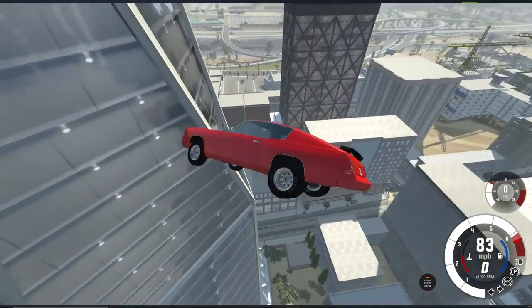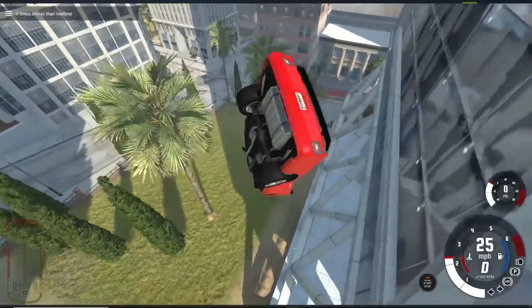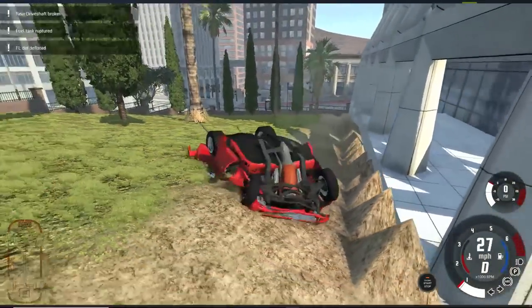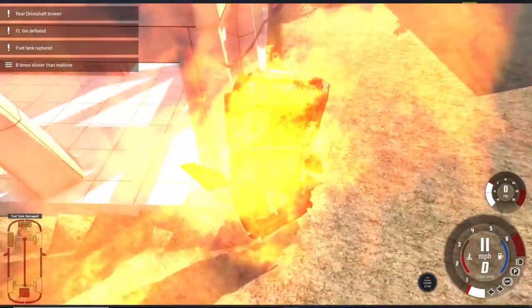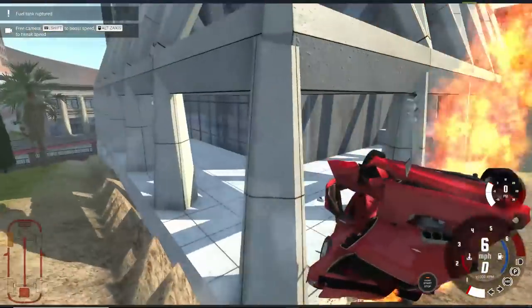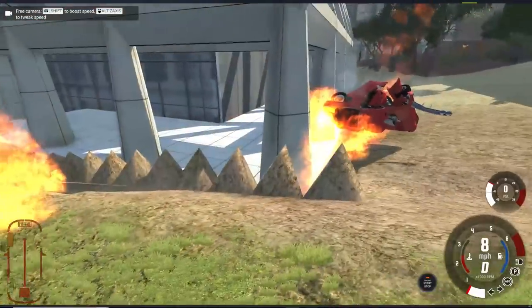Here we go. Oh boy, this is gonna hurt — slowing it down. Here we go and... yeah, we're done. We exploded! Nice. Wait, what's up with the ground right there? That looks like there's just spikes ready to go. That's a nice terrain feature there.